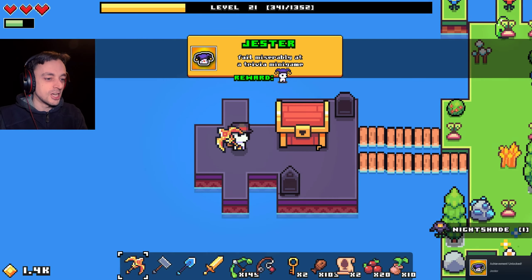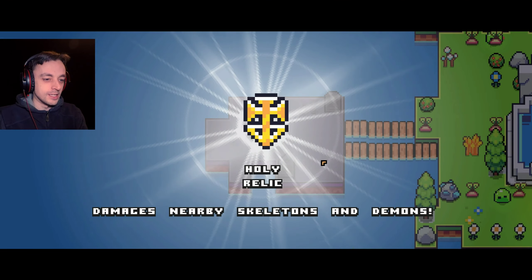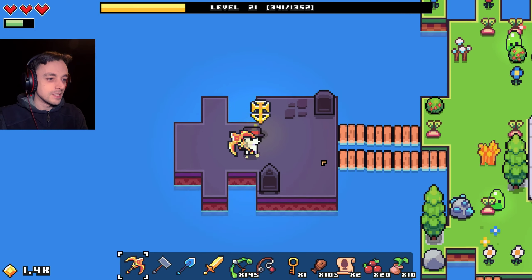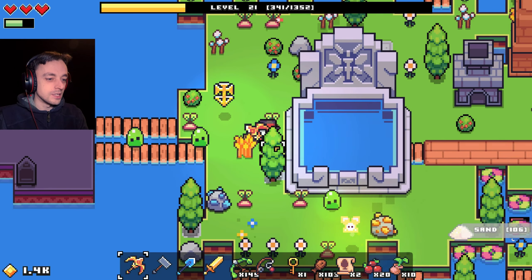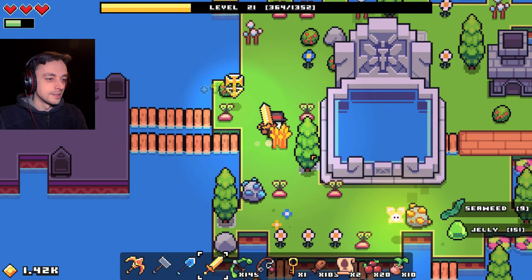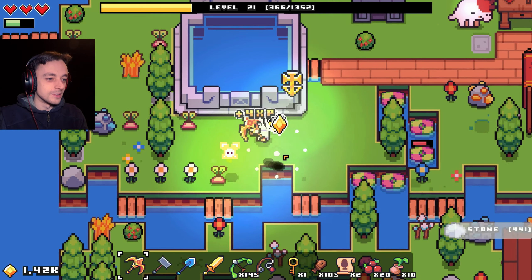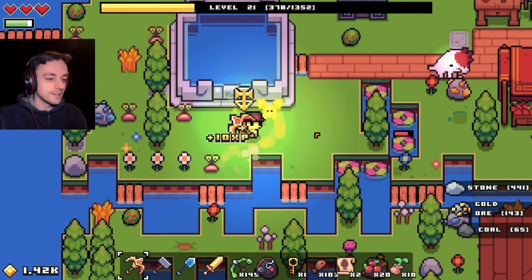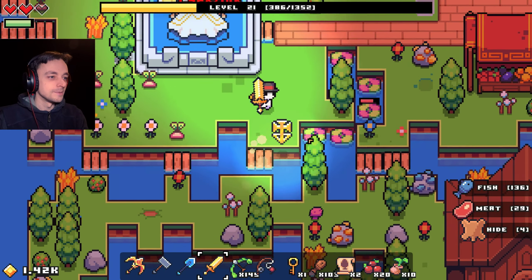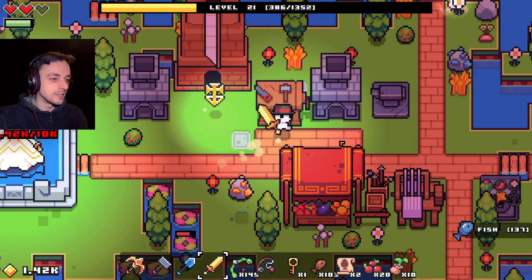Did he just get crushed by a chest? Brilliant. I'll have that chest — whatever that is. Holy relic: damages nearby skeletons and demons. There are demons? This is bad. It doesn't damage slimes though, does it? I'll have to deal with you the old-fashioned way. Back to the business at hand. What was the business at hand? It was stuff, right? We had stuff to do.